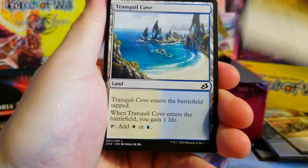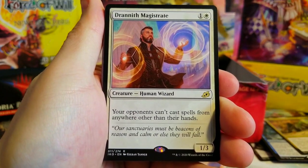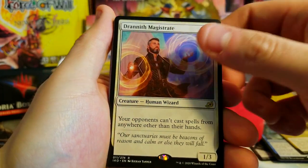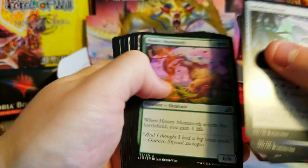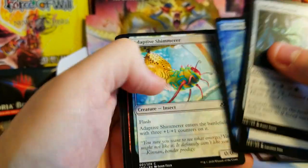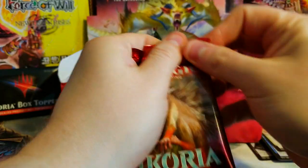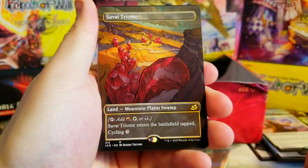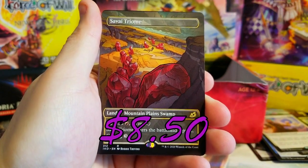Having these first-pull rares makes it pretty nice. Drannith Magistrate — your opponents can't cast spells from anywhere other than their hands, a good sideboard card I think but just a bulk. Crystal Strix, Evolving. Anticognition — Out of Mind! Everybody's playing with that Out of Mind and Lore Drakkis right now, it's getting a lot of play. Island — yes, another Triumph full art showcase! That is awesome.